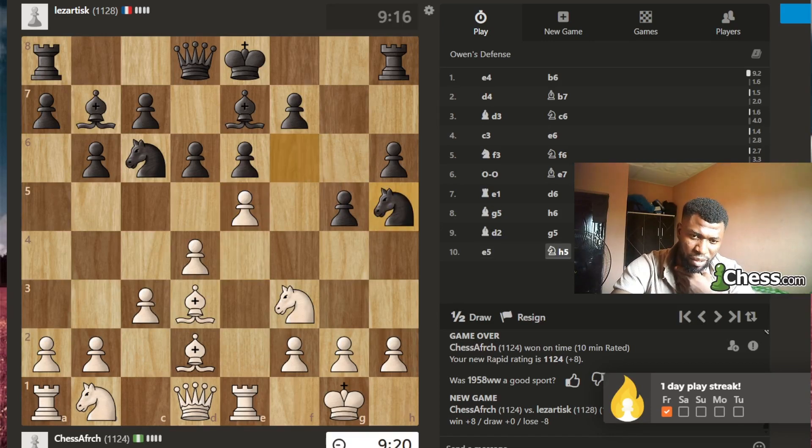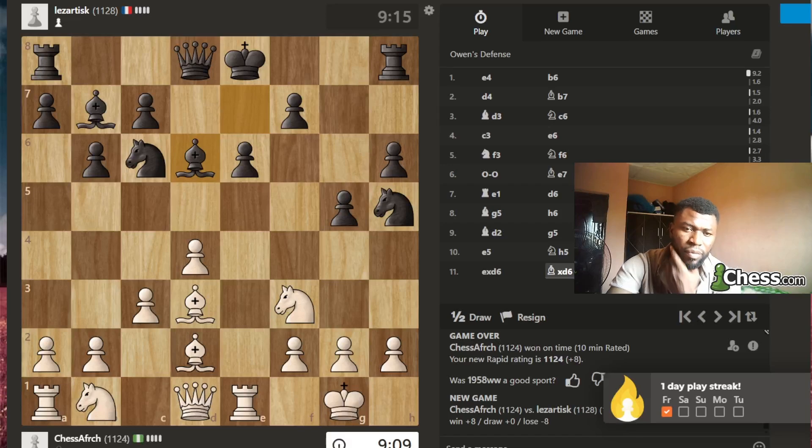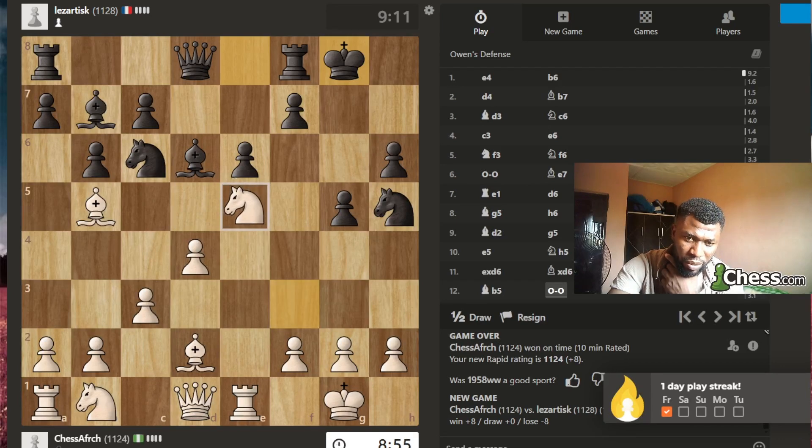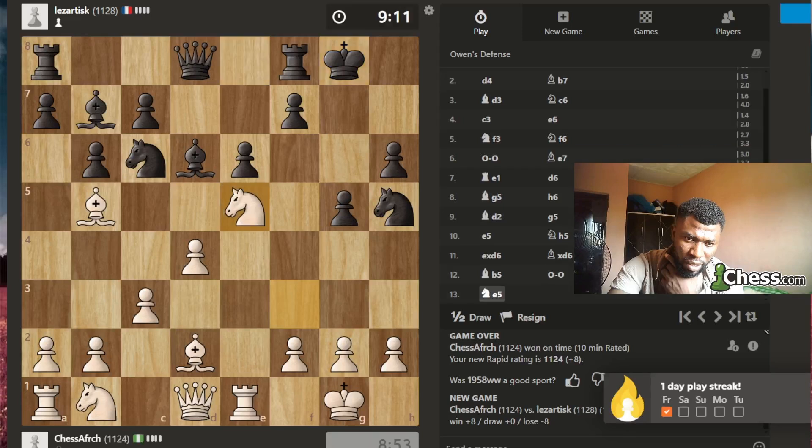Strike in the center — let's capture here. Let's go bishop here, at least going for a pin. He castled — let's go here. I control this bishop.